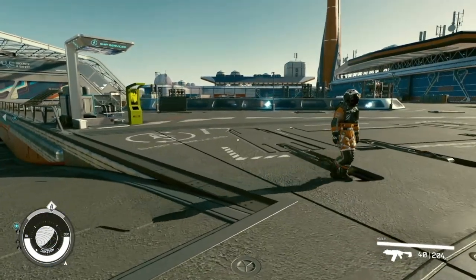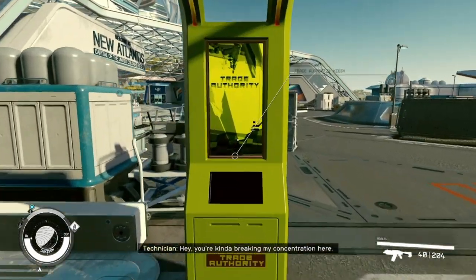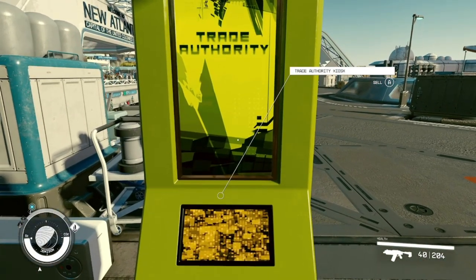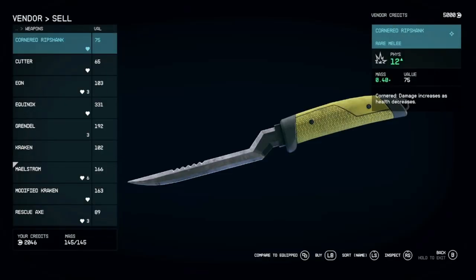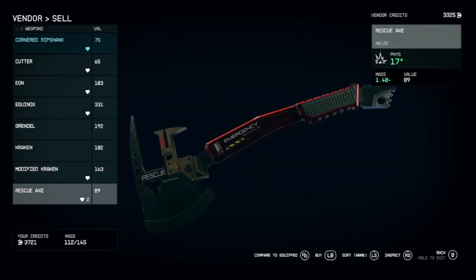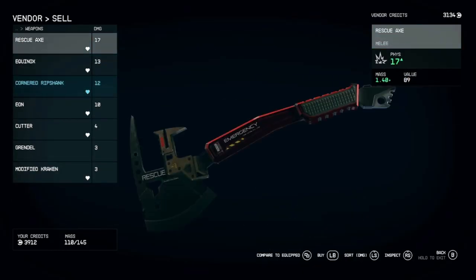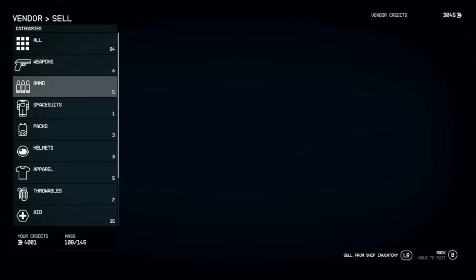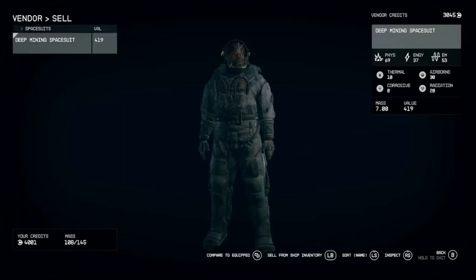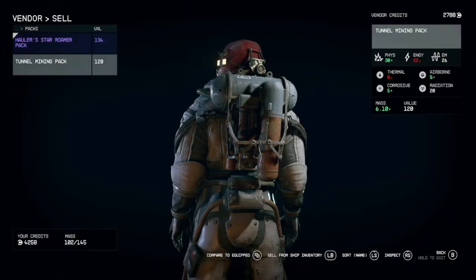All right, where is this booth? This is the booth right here — ship services. Great, authority kiosk — let's go. Start with weapons.